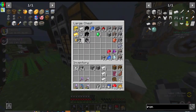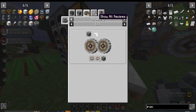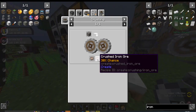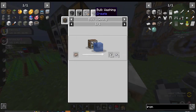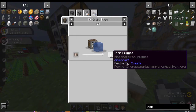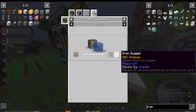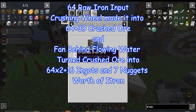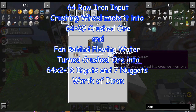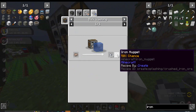To recap the basics: take one iron ore, crush it down — you get a 30% chance for more crushed iron ore. Then take the crushed iron ore and put it in, which gives 10 guaranteed nuggets plus a 50% chance to get 5 more nuggets. So that's a lot of profit: 30% more ore, one extra nugget guaranteed, and five extra nuggets every other time.